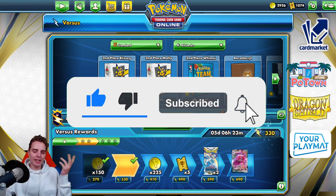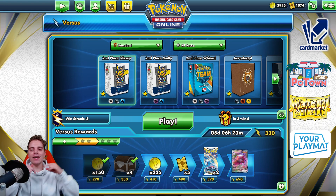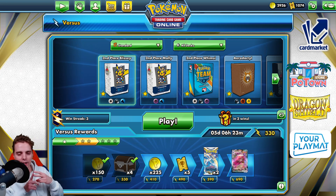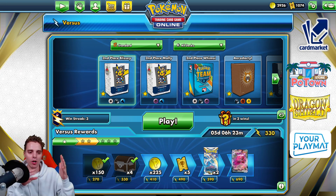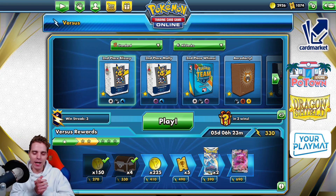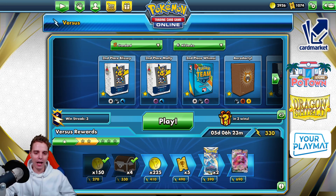Check out our sponsor links down below. YourPlayMat.com for a custom playmat with 10% off. PotownStore.com for TCG online code cards — works on TCG Live as well — with 5% off using coupon code ZAPDOISTCG. Cardmarket.com for European buyers and sellers — they'll have Crown Zenith stocked up shortly, so use the referral name ZAPDOISTCG. Last but not least, Dragonshield for sleeves, binders, and deck boxes — the best brand to protect your cards. Have a fantastic rest of your day and I'll see you tomorrow for more Pokémon TCG epicness!